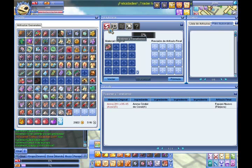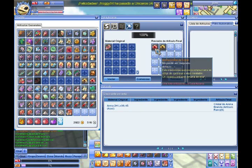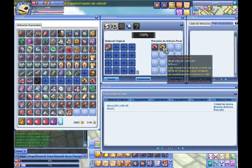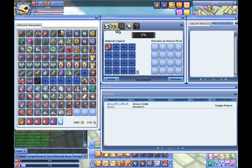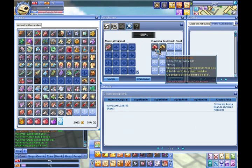We can fuse it, use it as a fusion ingredient, transform it, change its statistics, and destroy it to obtain ingredients. In this case, we are going to destroy it to obtain these ingredients. We are going to obtain a coral crystal. What I've noticed is that the main ingredients used are coral crystals and amber crystals. Sometimes to transform an object, we need to obtain these ingredients first.